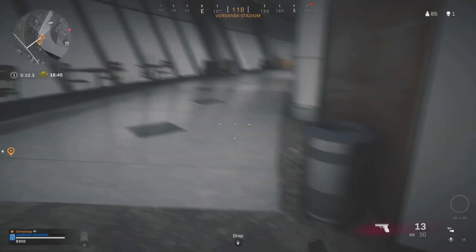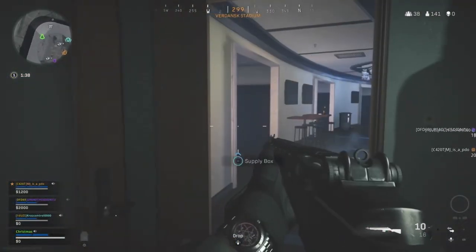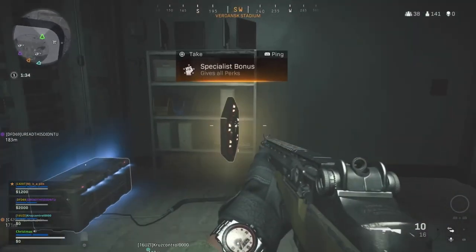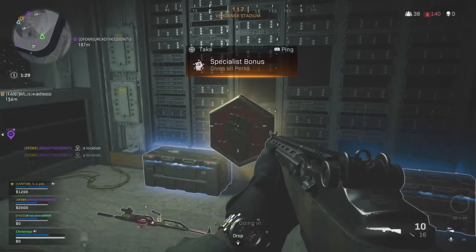Look at this thing, but it is in fact possible. When you get access to these secret rooms with these cards, you get special perks. For instance, this guy right here is Specialist Bonus to get all your perks. Another thing is you can get a Juggernaut or you can get the Durable Gas Mask.